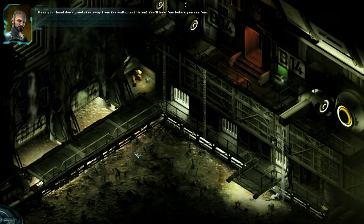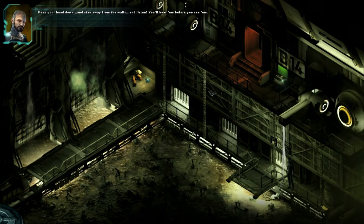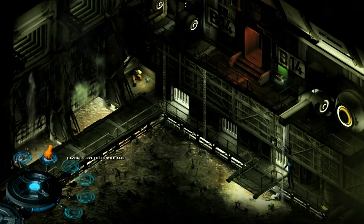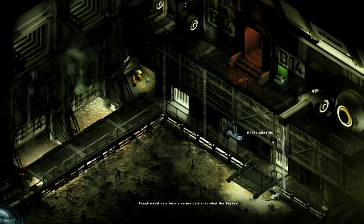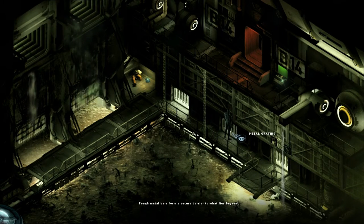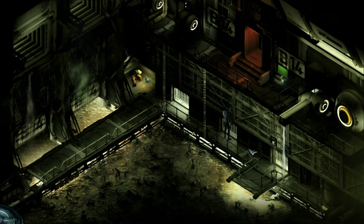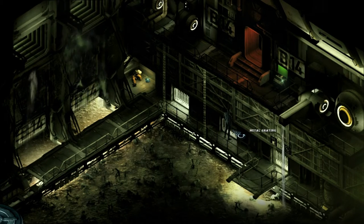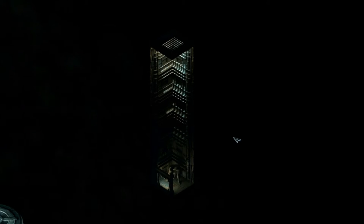No lights - keep your head down and stay away from the walls, and listen. You'll hear them before you see them. All right, I guess we're off to the military wing. Hazmat glove filled with acid. Tough metal bars form a secure barrier to what lies beyond - I imagine we can corrode it, maybe with this acid. Yes, it's working! Now we crawl through here. Do you think we should fill up our glove with acid before we go though? Oh no, it's melted - we can't. I thought we could maybe use that as a weapon, but no.